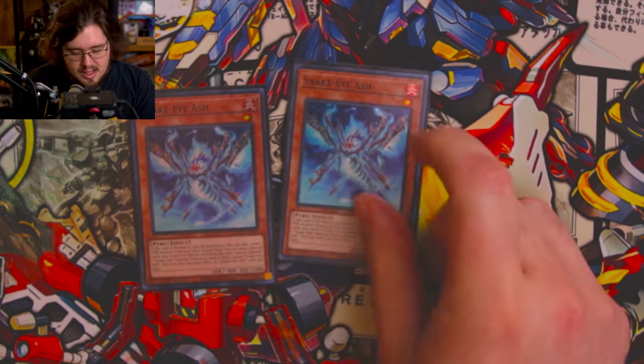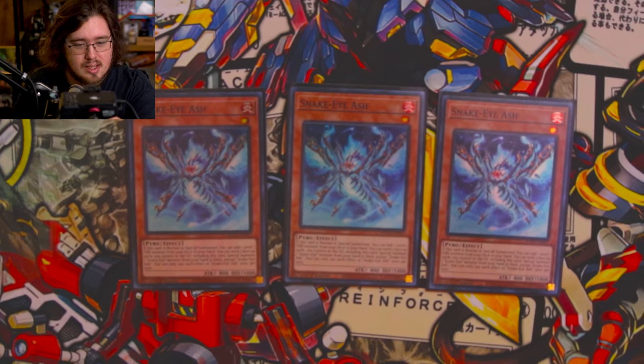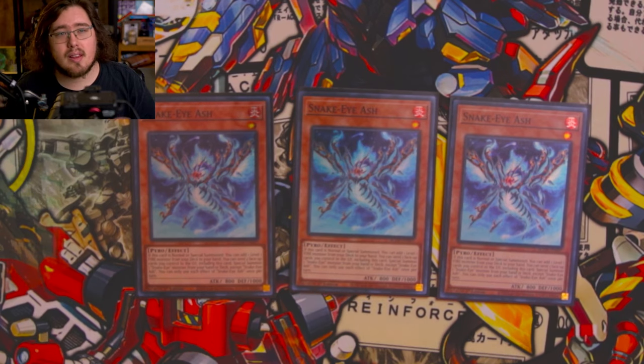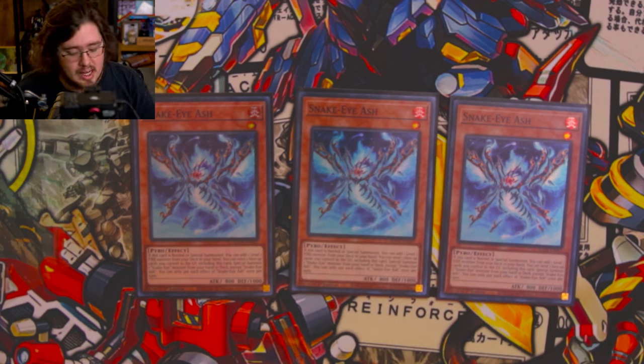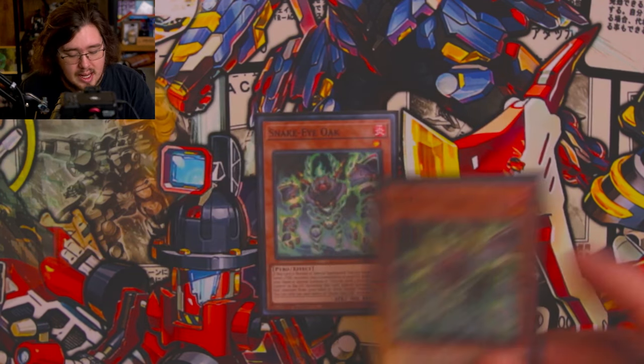Starting off the Snake Eye stuff, we've got triple Snake Eye Ash — the absolute goat. He is a legend: on normal or special summon, he just adds a level one fire to your hand. The second effect, which most level one Snake Eyes share, is being able to send itself and another face-up card to the graveyard to summon a Snake Eye monster from your deck — just an insane effect.